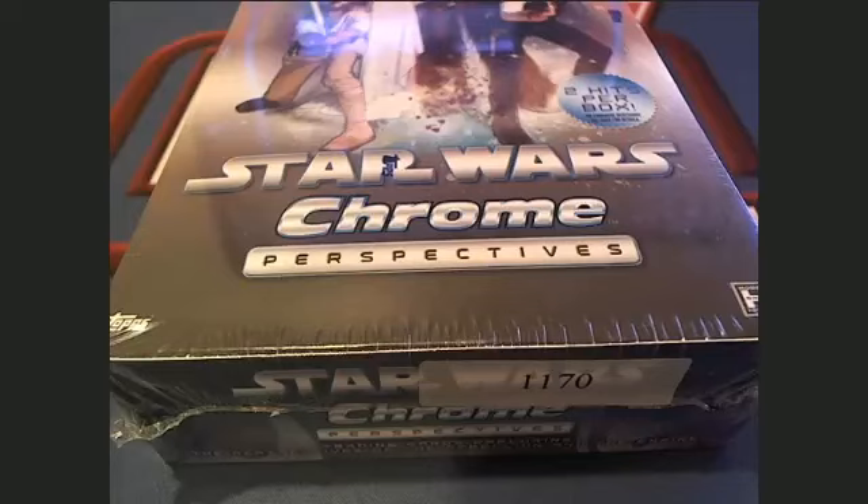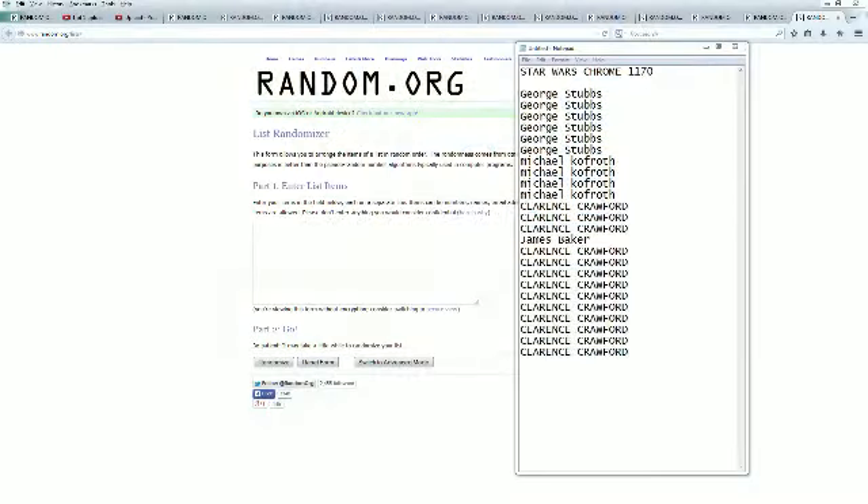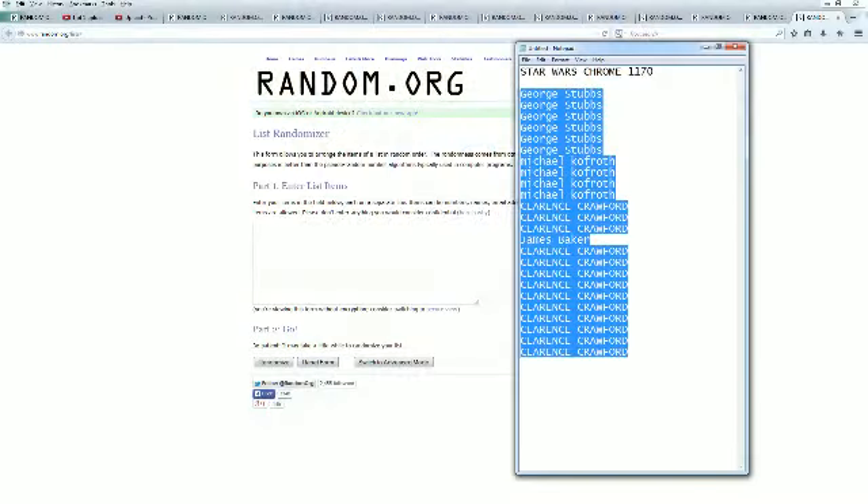This is gonna be Star Wars Chrome box number 1170. Let's go ahead and screen share. George S at the top, Butch C at the bottom — copy and paste this into random.org, shuffle it random seven times. Here we go.